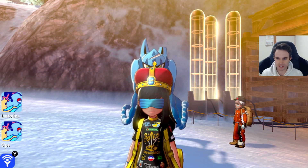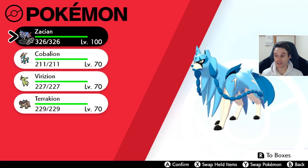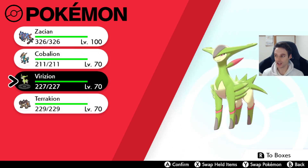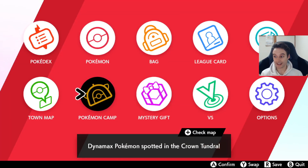You're going to want to have completed Sonia's story to the point where she goes back to Wedgehurst. Make sure you have the three Pokemon you catch from her side quests — which are the Swords of Justice — in your party, and we're going to go and get Keldeo.